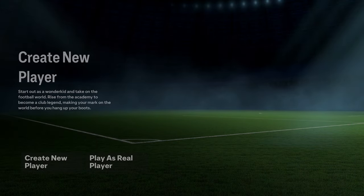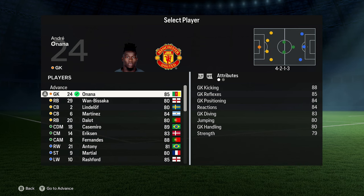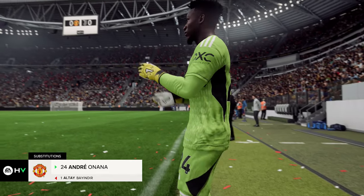When you want to start a new career as a goalkeeper, go into player career. You can either create a new player right there or select one from already established goalkeepers. When you get to this screen, make sure Onana or any goalkeeper you want is ticked, then go to advance and there you go — you've started your official goalkeeper career.